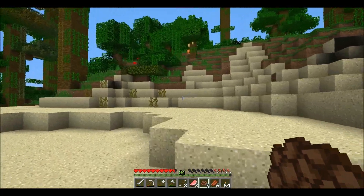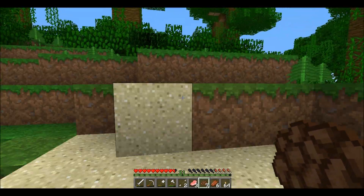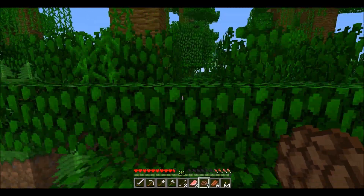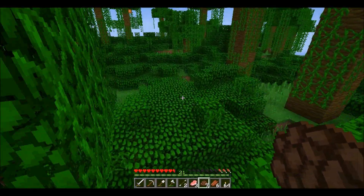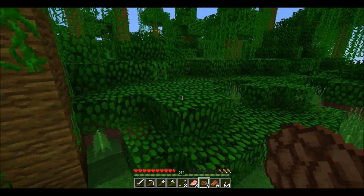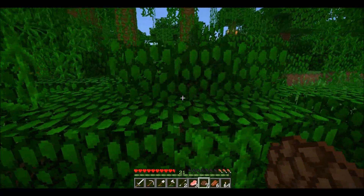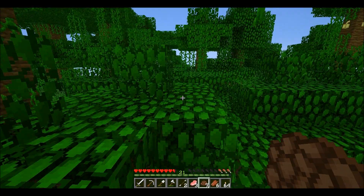This jungle continues over here, so we need to check this out — find the temple. It would be great. There's chiseled stone in temples, sticky pistons in temples, dispensers, arrows, mossy cobblestone — lots and lots.